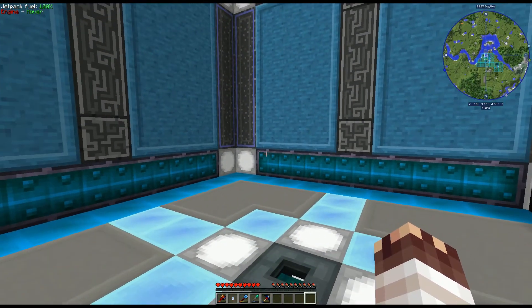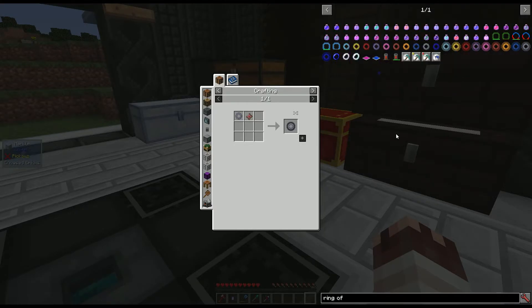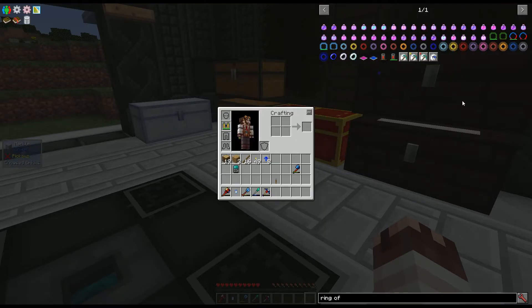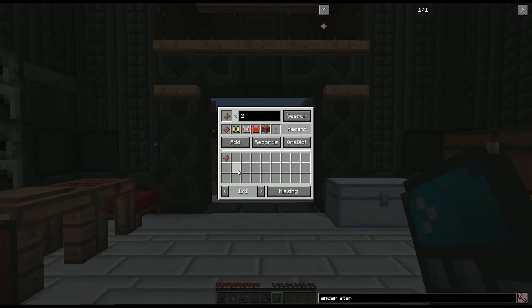Before I actually do AE2, I'd like to do something else egregiously expensive. Basically, I want speed and jump boost, and though I usually do that with dark steel armor, I'd like to try something completely different. And like I said, it's egregiously expensive — but we're gonna do it anyway.